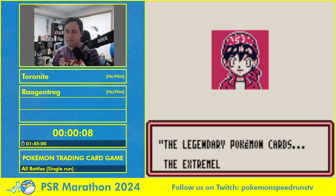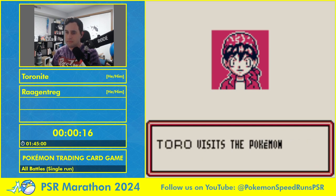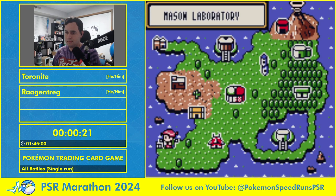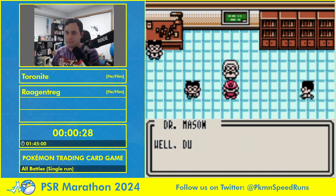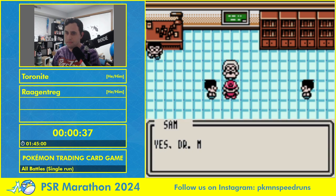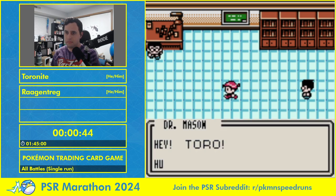We start the game with the tutorial segment, which isn't always necessary. If you wanted to do this game without the tutorial you're more than welcome to — you just add eight minutes to your time. It's unbelievably slow, but that means more time for me to talk to you about how a trading card game works. The main aim of the game is to knock out the opponent's Pokemon. You generally do this by using attacks, and attacks require energy.